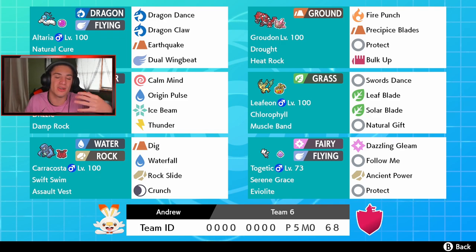In the final spot we got our support Pokemon, Togetic, who pairs well with Altaria. Everybody on this team has somebody to pair with — Altaria pairs with Togetic, Leafeon pairs with Groudon, and Kyogre pairs with Karakossa. Togetic has Dazzling Gleam, Follow Me, Ancient Power, and Protect — just going to Follow Me, set up Dragon Dance, and get rolling with Altaria. Watch the scene for yourself, rental code is at the bottom of the screen. Let's get some wins with this Groudon and Kyogre weather wars team!